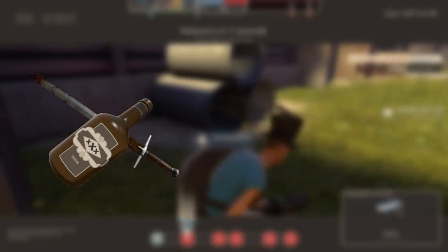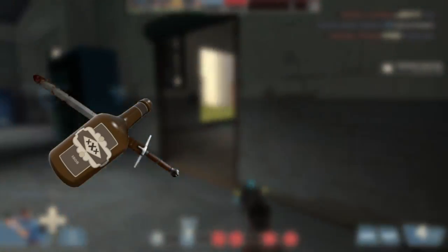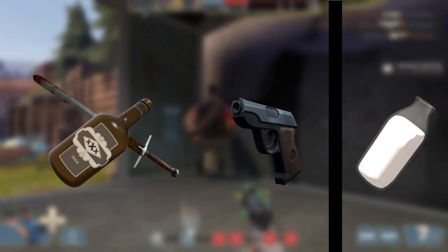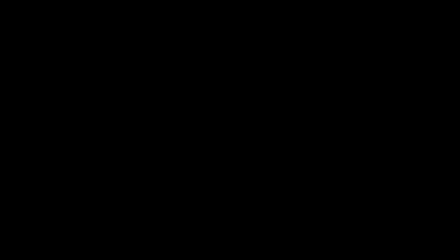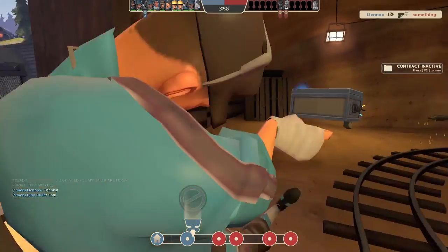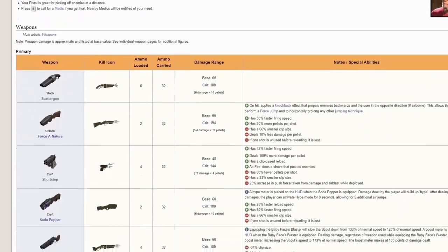If a weapon is of the same weapon slot, even though they look different — like Dumbman's swords and bottles — I will still be combining them into one because they serve the same function. Weapons like Scout's pistol and mad milk I will be separating because they serve different purposes and do completely different things.